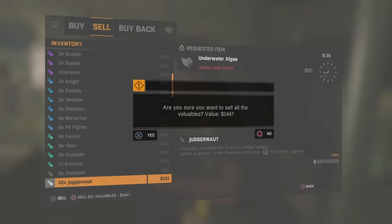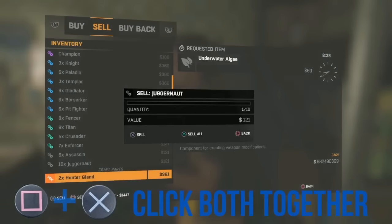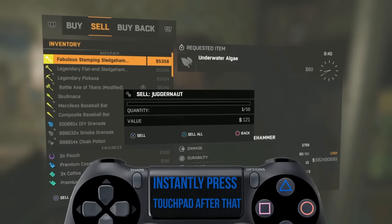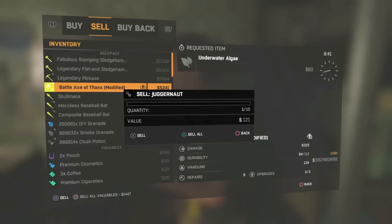So what you need to do is press Square and X at the same time, and as soon as you see that prompt, you need to press the touchpad immediately. Square and X, then the touchpad — that's the key sequence. After you do that, scroll up and choose the weapon you want to duplicate.